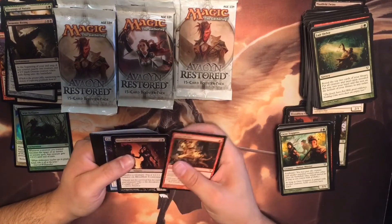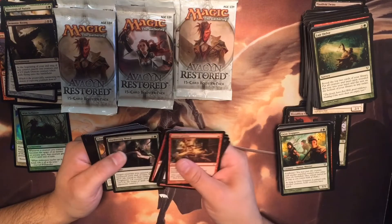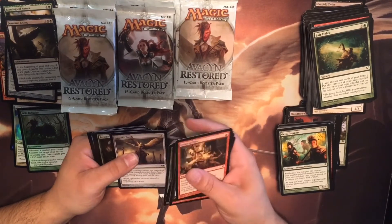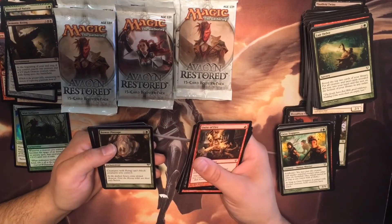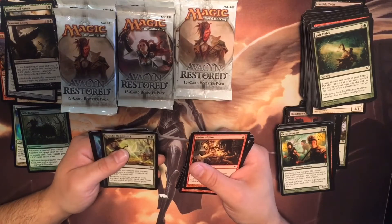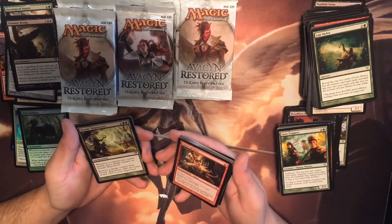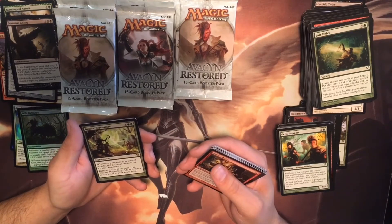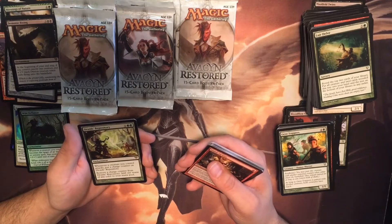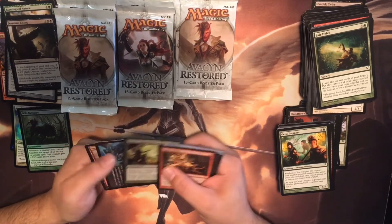Guise of Fire, Fleeting, Uncanny, Abundant, Thelous Arms, Sheltering Word, Gloom Widow. Another Angel's Tomb. Bower Passage — I like that one a lot. Druid's Repository — whenever a creature you control attacks, put a charge counter on it. Remove a charge counter to add one mana of any color to your mana pool. That's not bad.